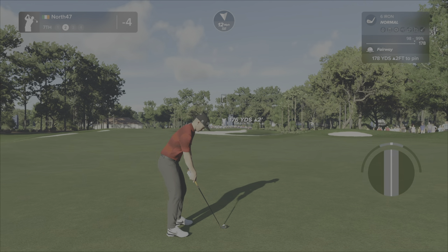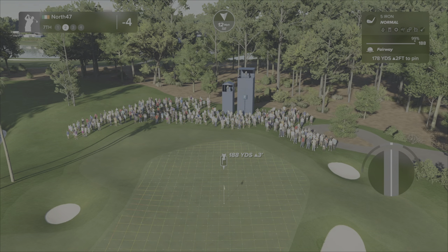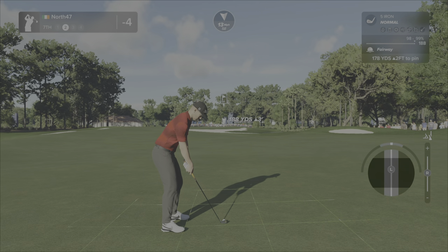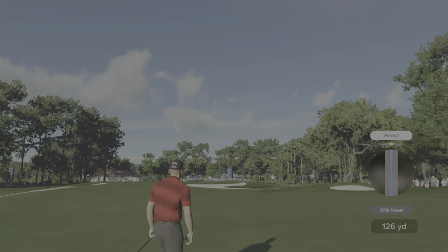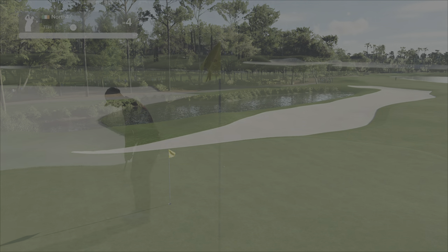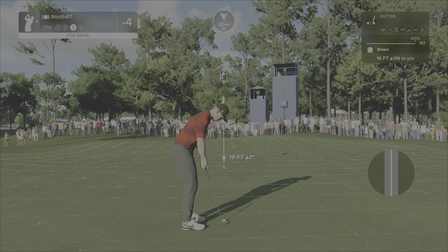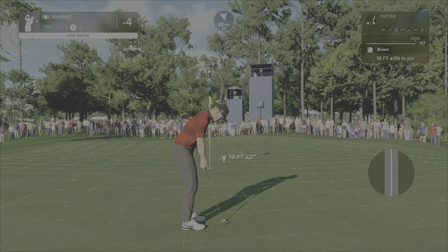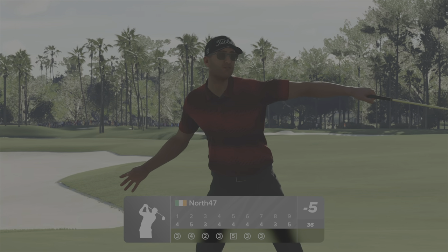Nothing wrong with that at all. One seventy nine, one eighty nine. I don't want a hybrid, maybe a little bit of de-loft off the five iron. Oh beautiful, get in — it's tracking pretty good, sit well. Maybe a bit more de-loft, but we got a birdie putt. We've got sixteen feet. Green line. Kind of over hit it, but that worked — that was center of the cup. And we are five under par.